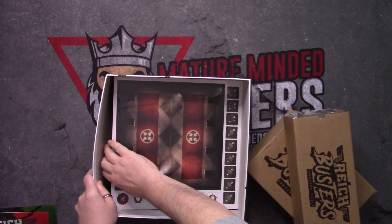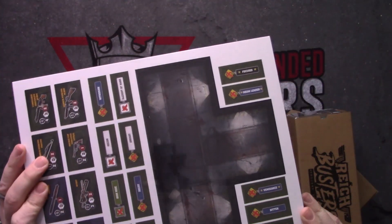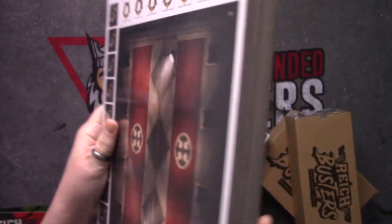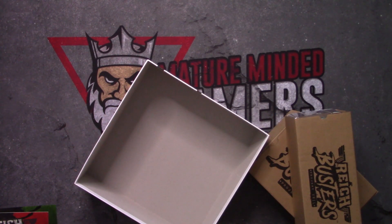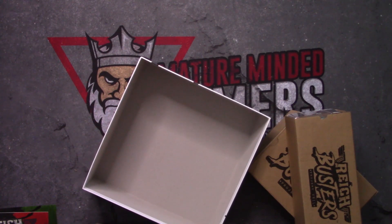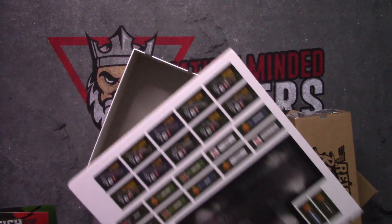Down deep inside this box we have a bunch of cardboard. Let's take a look at some of these boards and see what's in each one. In Reichbusters, you are basically double agents — some secret agents, some special forces — going up against the Third Reich.